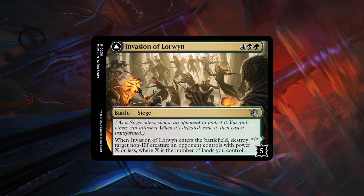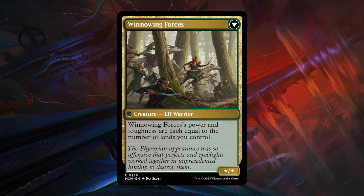Then we have Invasion of Lorwyn — a 6-mana uncommon battle with 5 defense counters. When it enters, destroy target non-elf creature an opponent controls with power X or less, where X is the number of lands you control. So a pretty pricey but powerful removal spell. If you manage to transform it, you get Winnowing of Forces, which has power and toughness equal to the number of lands you control. More synergy with controlling lots of lands; if you play this in a ramp deck that searches up additional lands it might get even better. Still quite pricey at 6 mana and not the easiest to transform — C+.